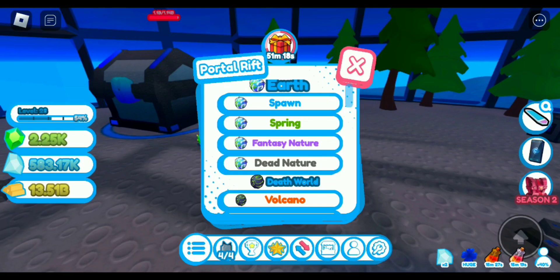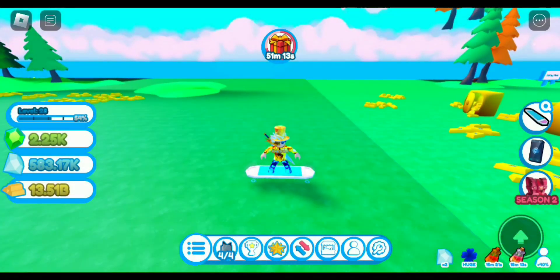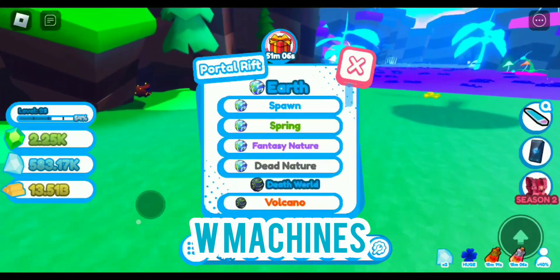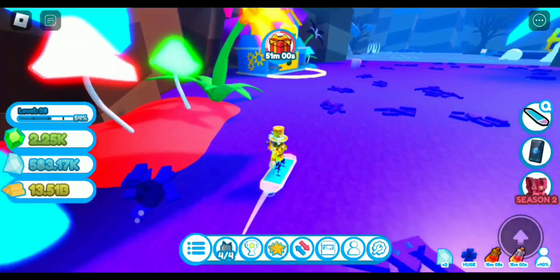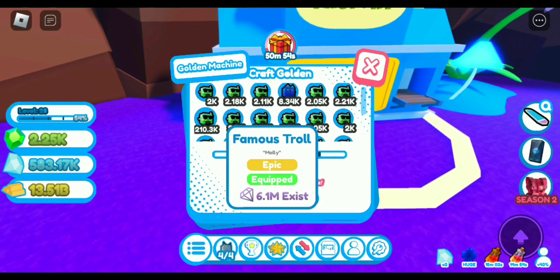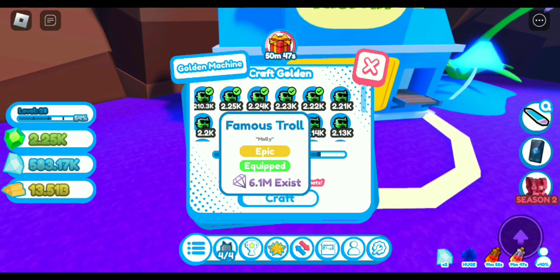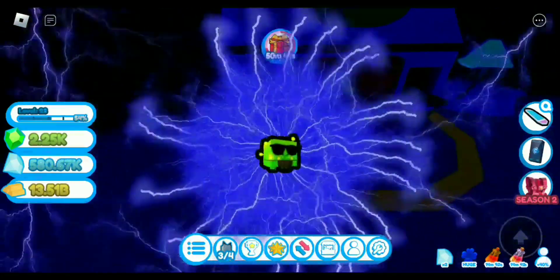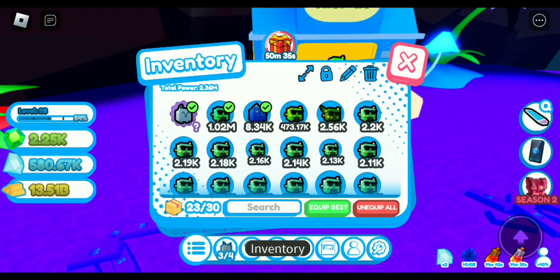The other important thing I wanted to show was all the machines in this game. You've got your gold machine — it's in Fantasy Nature, the third zone in the first world. I did not do anything with any of the machines while grinding, so that was probably a mistake. What you can do is put seven pets in to make another 100 guaranteed, and it crafts them into a gold pet with a really cool animation that makes it stronger.